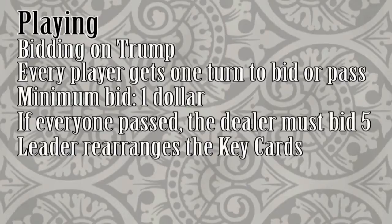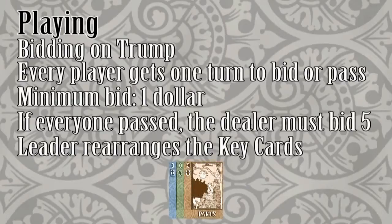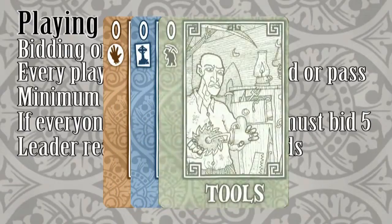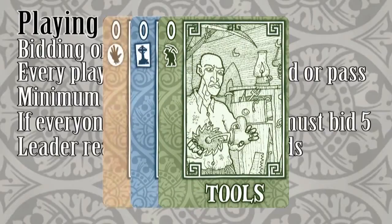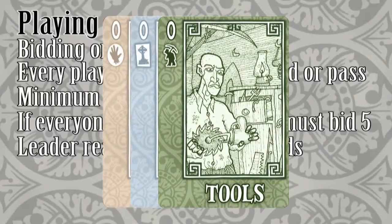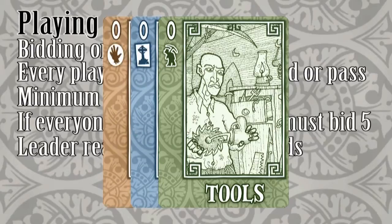The leader pays the pot the amount he bid, and then rearranges the key cards — which are the 3 face-up 0-ranked cards — to identify which suit is high trump, middle trump, and bottom. During trick-taking for this round, a card from the high trump suit beats all cards from the middle and bottom suits, regardless of rank. Cards from the middle suit also trump any card from the bottom suit. The reason for taking the lead is to arrange the key cards to give your hand the best chance of winning.